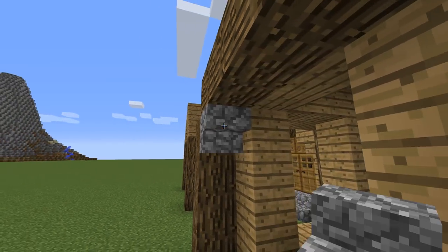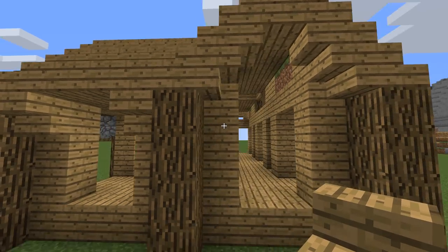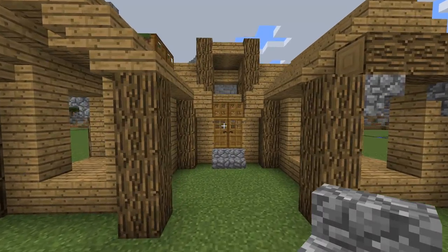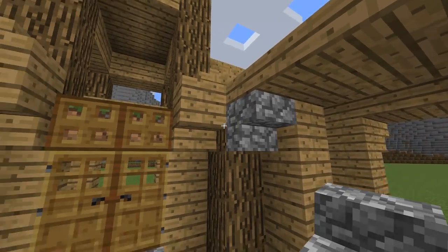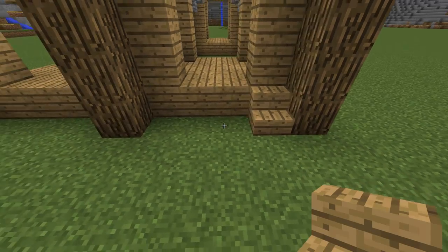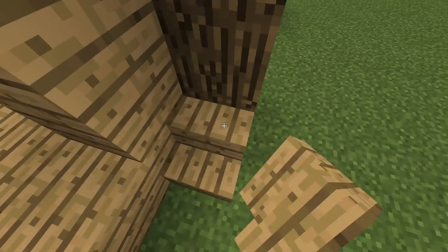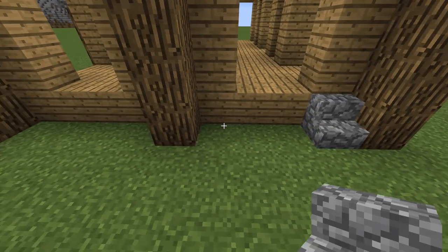Now we will use cobblestone and oak stairs to support the roof. As you can see I place them somewhat differently on each side to make it less boring. Now we will make the same thing with the stairs. Rotate them a little bit to make it more interesting.